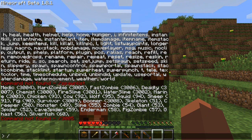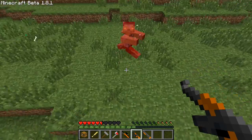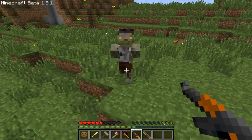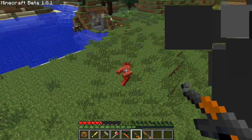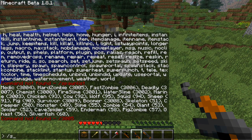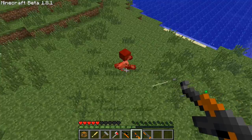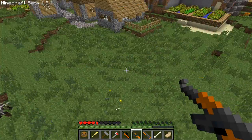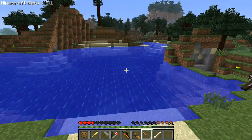And the last zombie is the boomer. You can obviously tell what he does — he blows up. I don't think I'll have him blow up, I'll just kill him anyways. And the last mob is the survivor. He's trying to attack me but he's friendly until hit, and he drops cooked pork and ammo. Let me eat this cooked pork or I'll die.